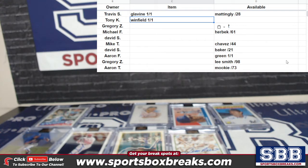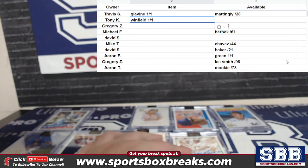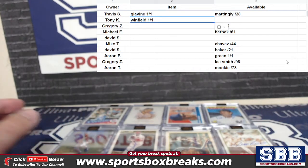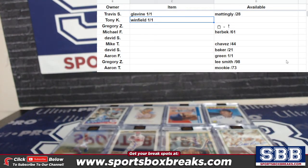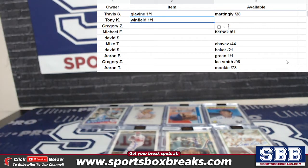Next is Greg Z., who is dying because he wanted the Tom Glavine. I just almost fell out of the chair — so excited. Greg's going to take the third 1-of-1 — a little Shawn Green action. I don't blame you. So Greg Z takes the Shawn Green.